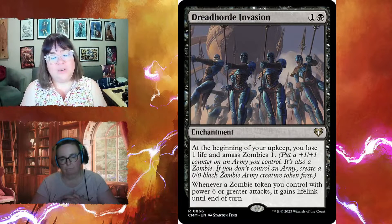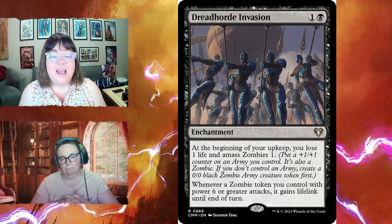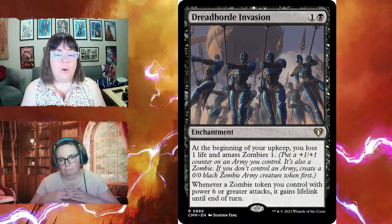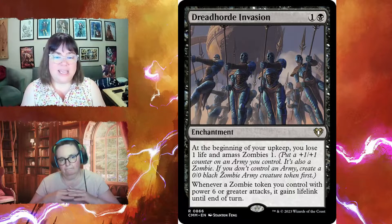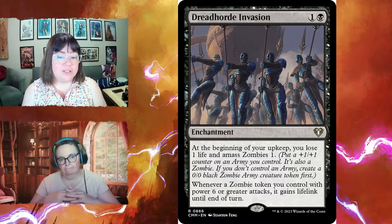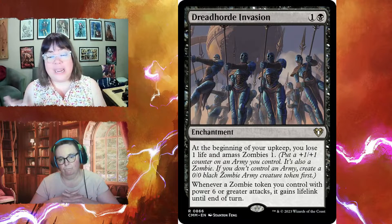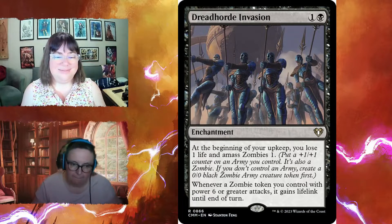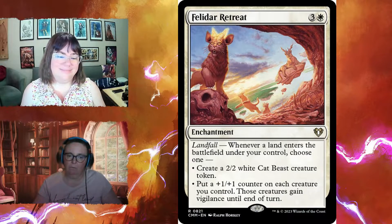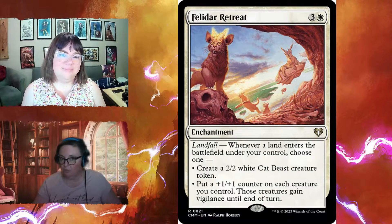Dreadhorde Invasion can be risky but you start with 40 life. At the beginning of your upkeep you lose one life and amass a zombie — the zombie army token keeps getting +1/+1 counters, growing larger each turn. If they kill your zombie you start over losing life, but once it's a six-six with lifelink you're gaining net life. Felidar Retreat for three and one white has landfall — whenever a land enters, choose between creating a two-two cat beast token or putting a +1/+1 counter on each creature you control and giving them vigilance until end of turn.